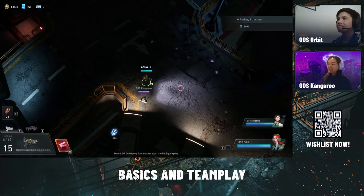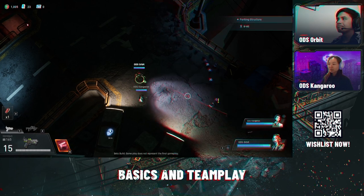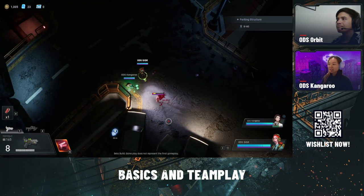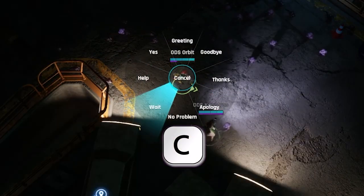Communication is key within this game. There are a few ways to communicate with your teammates. We do have in-game voice chat — you can turn that on, turn it off, or toggle it. And there's also quick chats. If you press C, you'll be able to see the different quick chats that we have. And there's also a ping system.